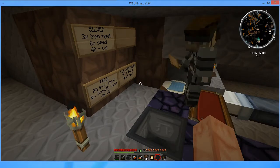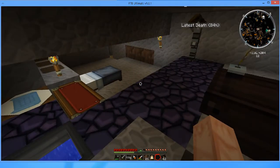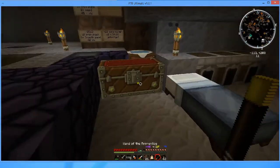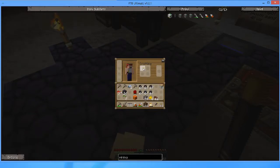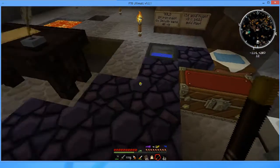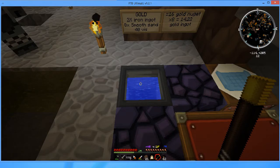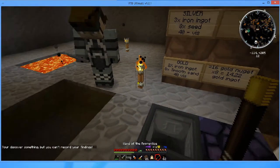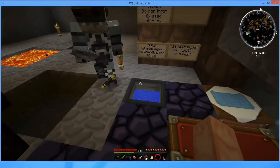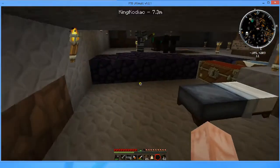We figured out some things with Thaumcraft and tried to figure out the best way to do the transmutation. Basically where he's limited right now is his wand. What we found out — you can see on the sign — is that for a 64 stack of smooth sandstone, you need four stacks of sand, so 256 sand for one full stack. It's kind of expensive. And for 16 iron ingots you'll get 14.222... gold ingots — so basically around 14 gold ingots and 2 nuggets from doing this every time.